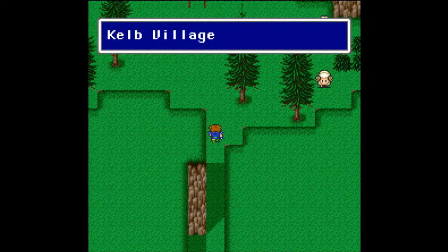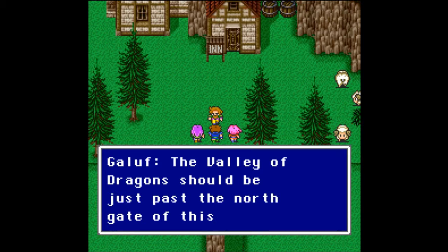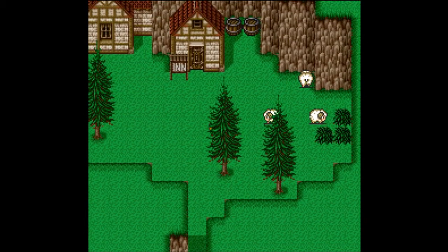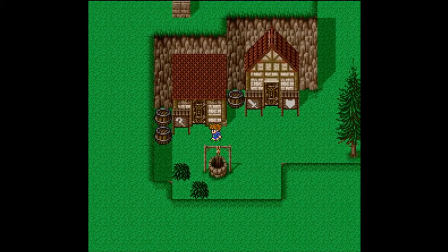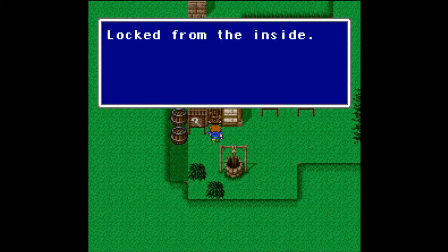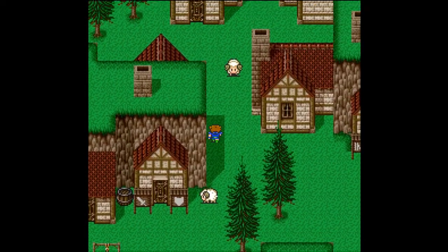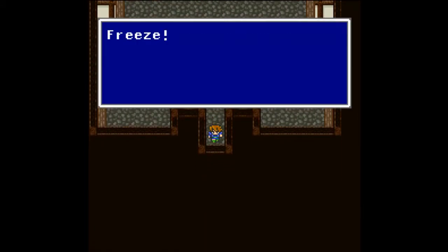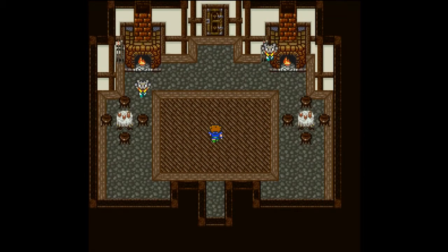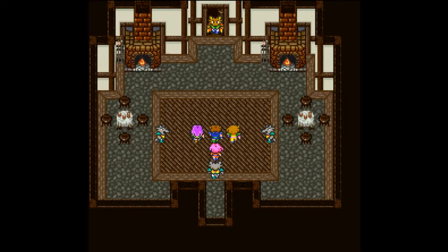We found another little village and head inside. The Valley of Dragons should be just past the north gate of this village — good to know. I love this music; I've heard it throughout Final Fantasy but it seems to be little remixes each time. The village is locked from the inside — I can't get into the inn. This is Kelb Village. We can go into Kelga's house, but nobody seems to be here — and why do you have two fireplaces? Werewolves! Three of them — but they're on our side!